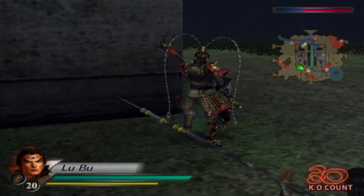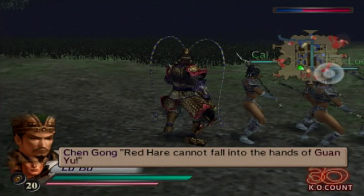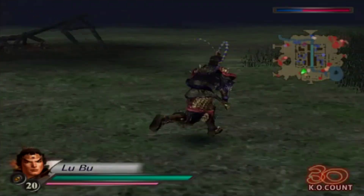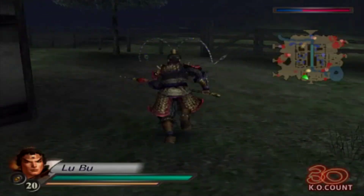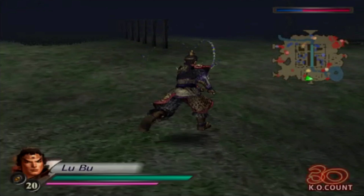I'm pretty sure Guan Yu is heading to the Red Hair now - I can see him. Once he says that, it means Guan Yu is on his way to getting the Red Hair. You can see him - he's the very dark red spot heading to the Red Hair. He's not a red and white spot because he's not a general, he's just a subgeneral or lieutenant in this stage. The cutscene is going to play now.